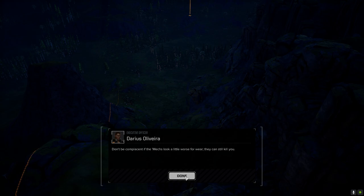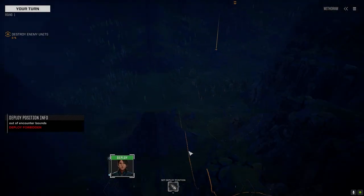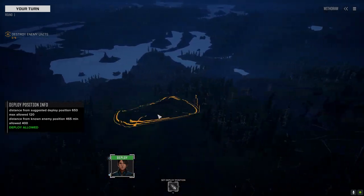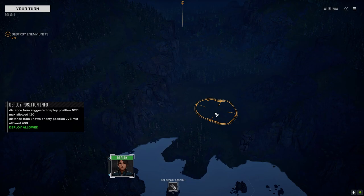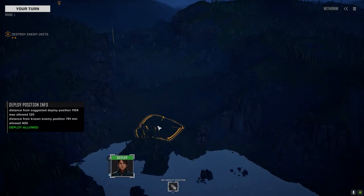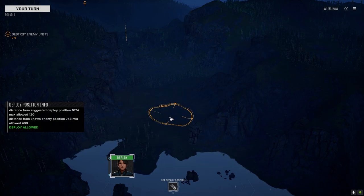Here we go — as Darius said, as soon as we make contact there should be more and more guys showing up. Where are we? What map are we on? Oh, it's the valley map. Oh well, this is going to be a narrow alleyway fight — let's do it. And it's a night fight too.